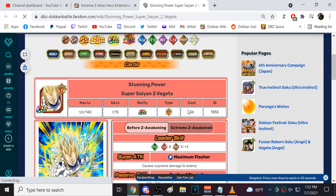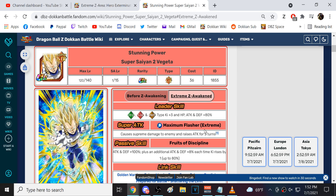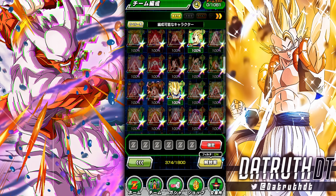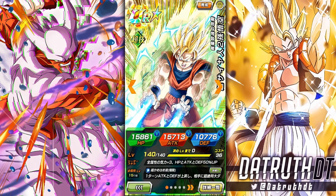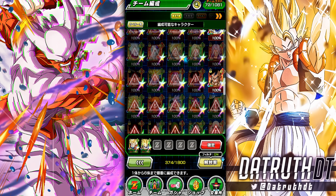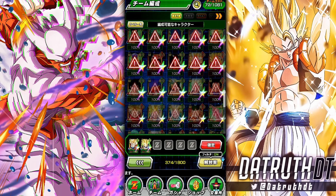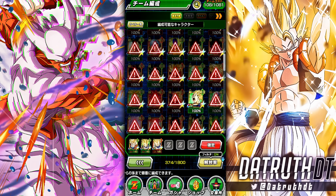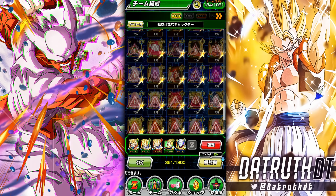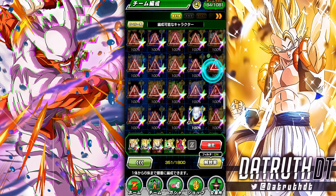Here's the thing about Vegeta — most of these characters after EZA are actually rainbow, but Vegeta is not. Even though AGL is obviously what you want for type advantage against him, he doesn't buff AGL. If we go tech and STR we're going to dominate this event. We don't need to bring physical. Let's go tech and STR. Weese isn't going to be getting the leader skill buff that the rest of the units are, but Hatchyak at the very least will be getting buffed.